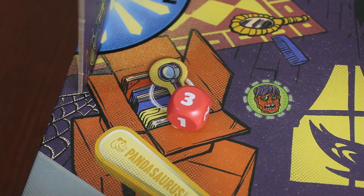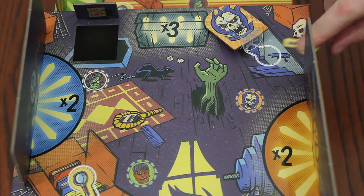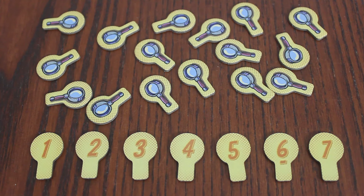If your die lands on a clue token, or any object you hit moves the clue token from its zone, you will gain that token to score at the end of the game. These are not replaced until the end of the round and they range in value from one to seven points.